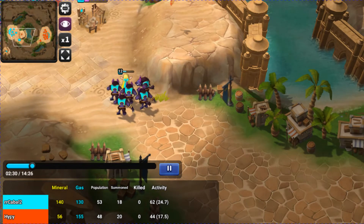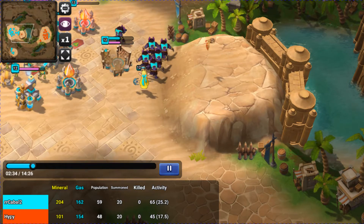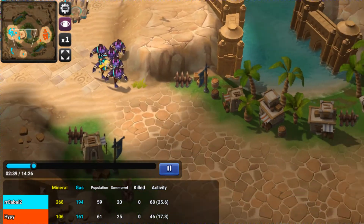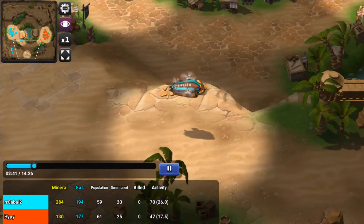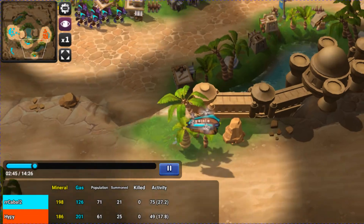It's just a harassment technique — just to tell him I have these Gnols, I'm going to go attack you and prevent you from attacking me. Meanwhile, I have my transport going around the bottom half of the map so that he can't see it.